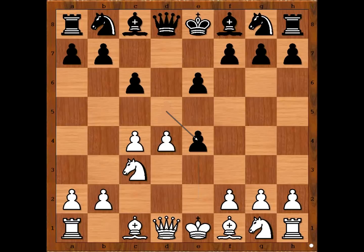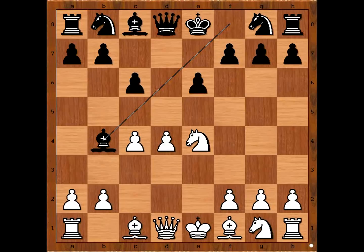d takes on e4. d takes on c4 is a less popular continuation. After bishop takes on c4, white is already better. So we have d takes on e4. Knight takes on e4. Bishop to b4 check. White to move. Taimanov played bishop to d2.